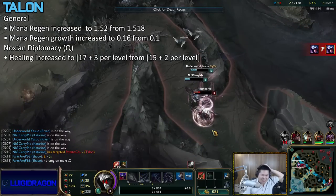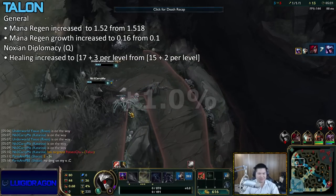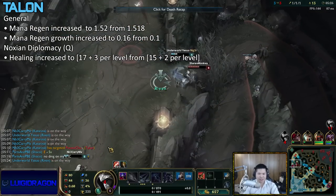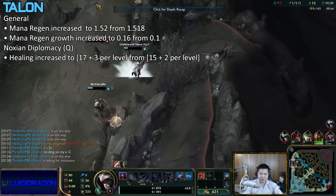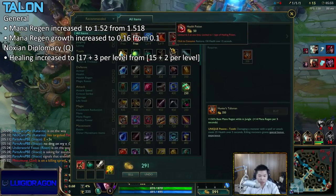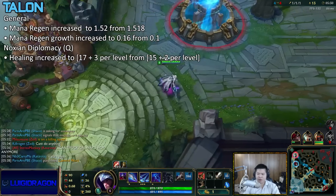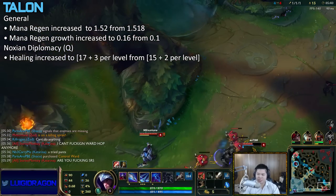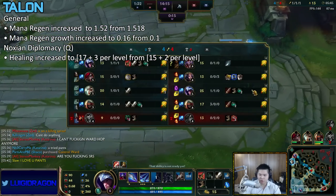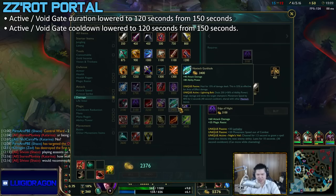Next up is Talon — but what's there to talk about? He's getting very minor buffs on his mana regen, and his Q healing is going up by 2 plus 1 per level. I don't think this addresses his real problems. He needs a bigger buff to come into meta. Right now he's just a pretty bad champion, although very fun. On the PvE server I saw him doing well, but statistics don't lie — he's in a bad place right now.